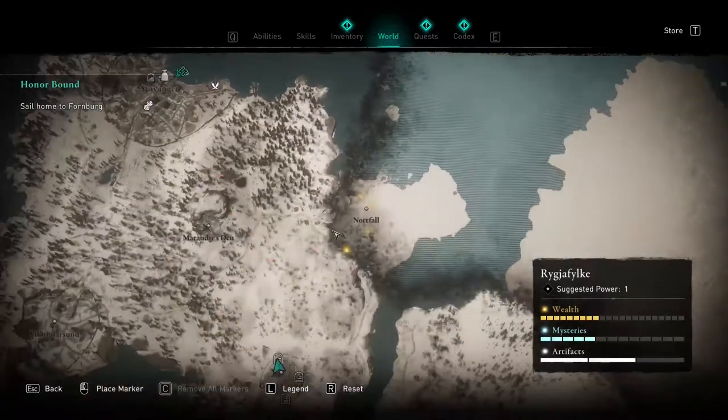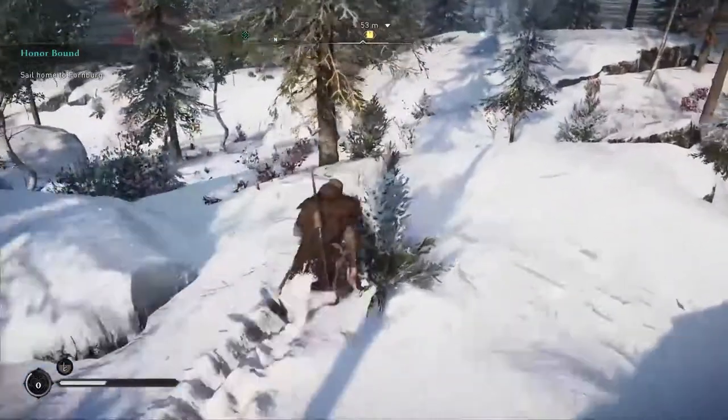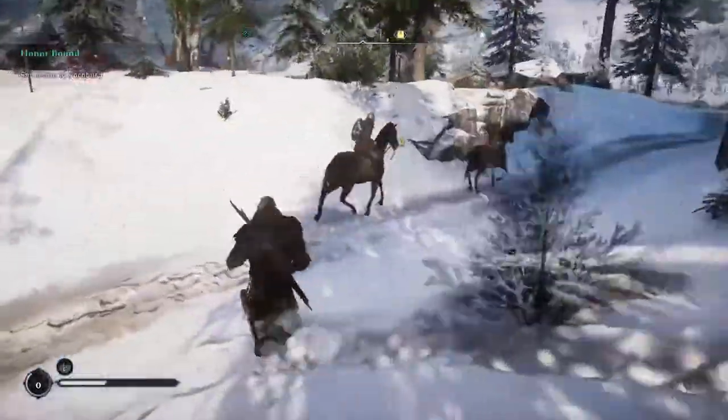Hello everybody! Let's see how to get the wealth in Nodfall, which is a fortress located top right of the biggest island in the Rikia Falcon. The first and most important wealth we will get is an ability that you can see underneath the road outside of the fort.